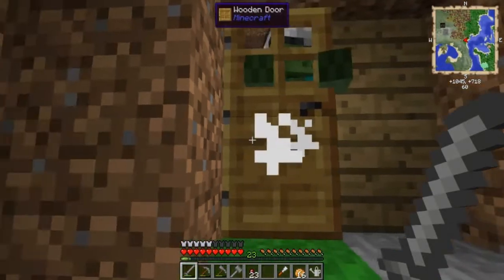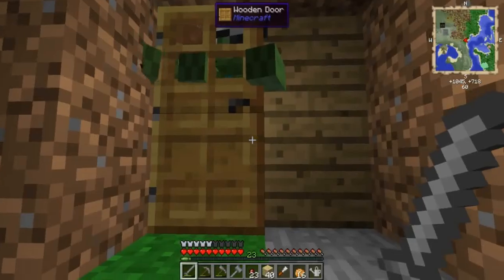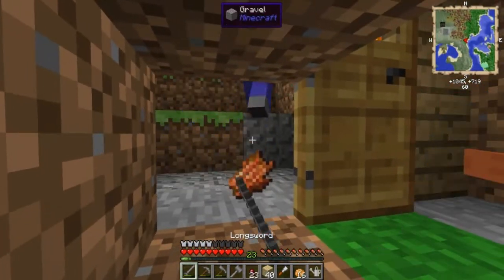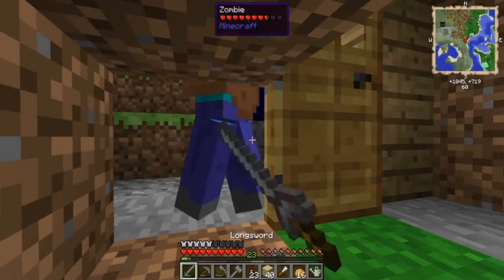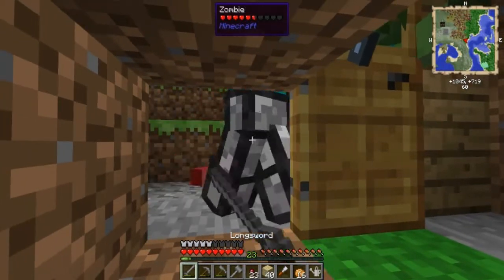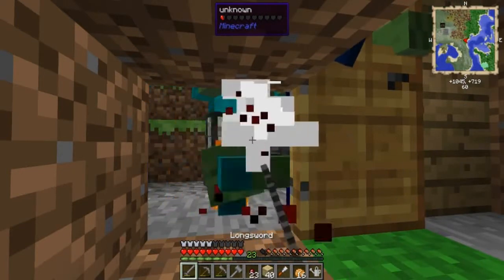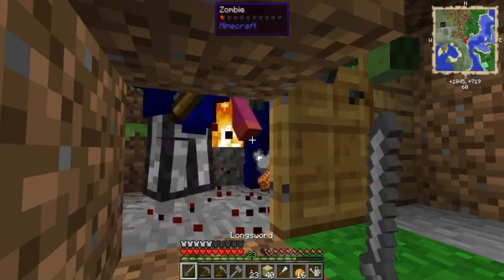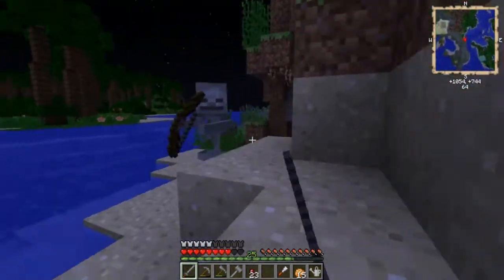I've been playing some challenge maps like Crash Landing and Agrarian Skies, so it kind of changed the way I play. Unfortunately we don't have Ex Nihilo so I can't do any of that stuff, but that's okay. Most of these mobs have armor, and when you kill them there's a chance their head falls off and attacks you. Silverfish are everywhere and they're quite the pain.